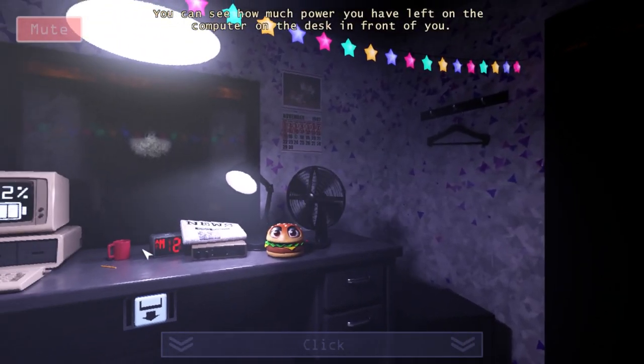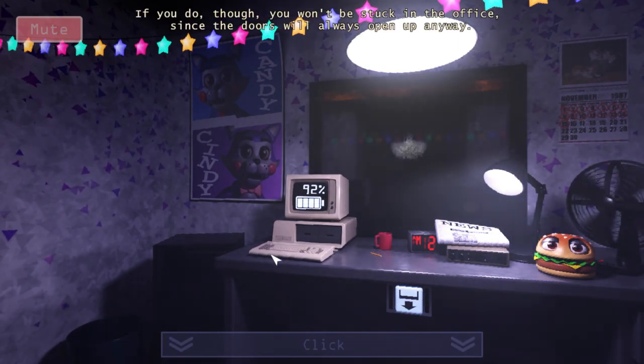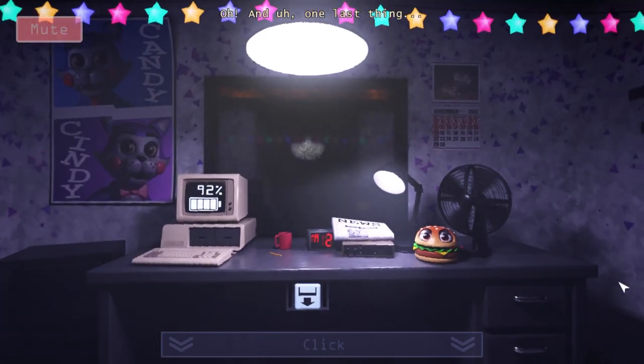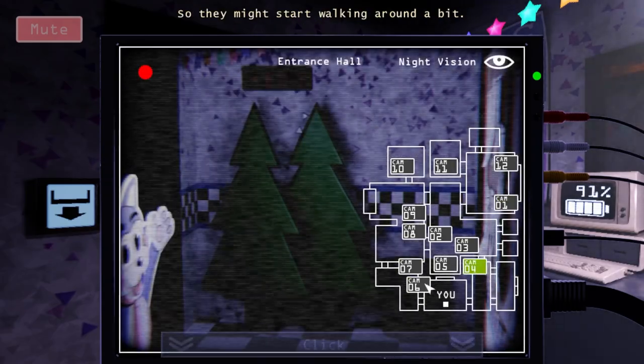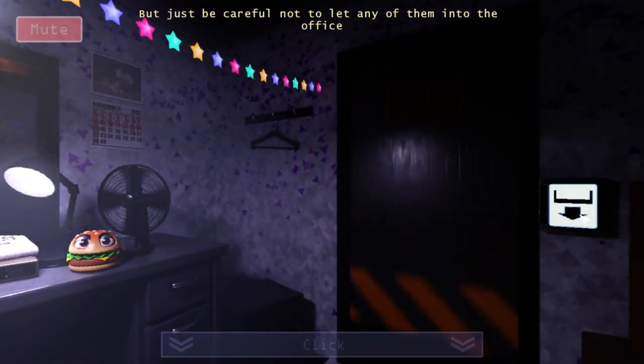No, it isn't. You can see how much power you have left on the computer on the desk in front of you. Okay, so you got 92% of power. If you do run out though, you won't be stuck in the office since the doors will always open up anyway. Oh, and one last thing - the animatronics aren't coming. Oh! Okay, one of them moved. I think it was Candy. I'm not sure.